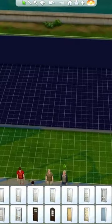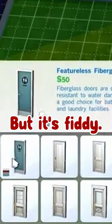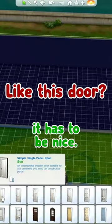Let's make a front door. Should we get this really bad door? No. Are you sure? We can make it red, but it's fifty. If we're gonna have an open door, it has to be nice.